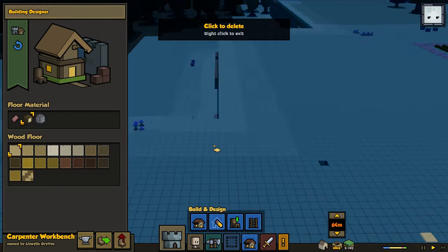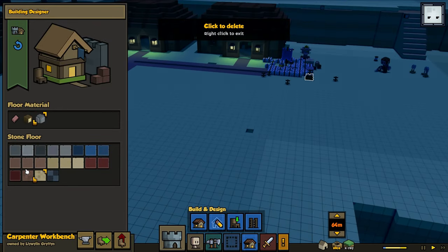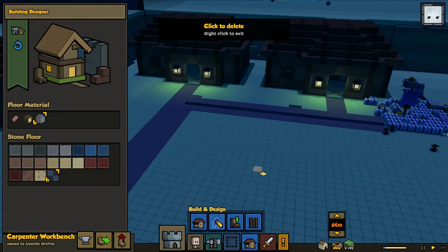Yeah, let's make my own. Why not? All right, let's make a foundation here. A foundation for a crafting room would have to be stone. I'll make it this kind of stone because, you know, reasons. I want it to be... let's see.